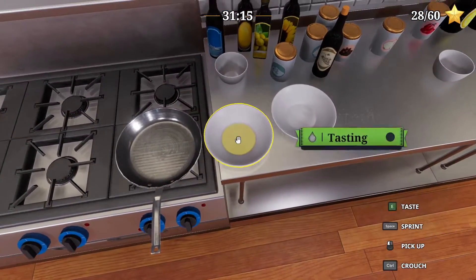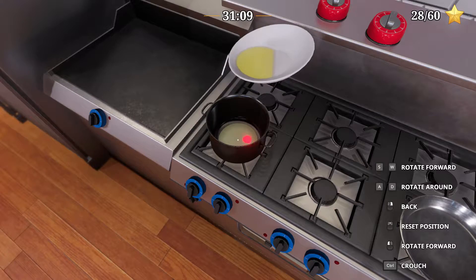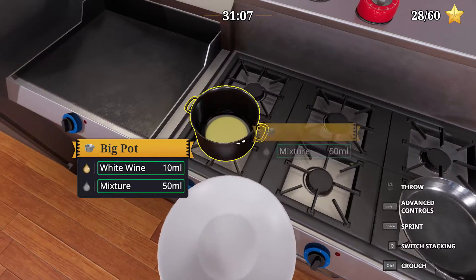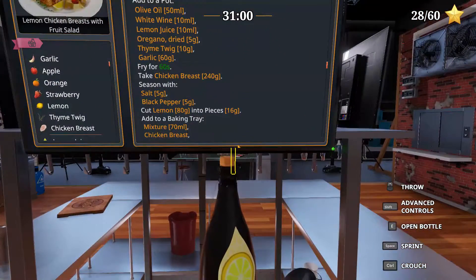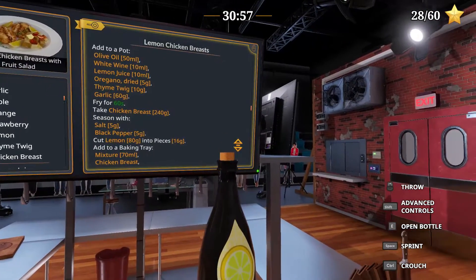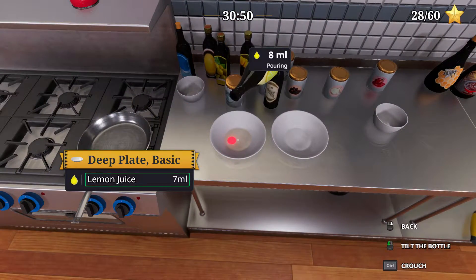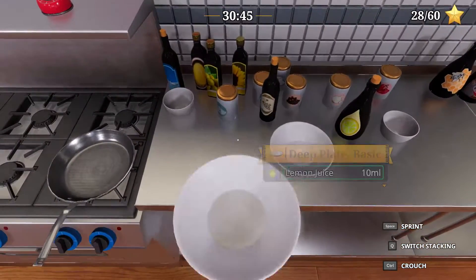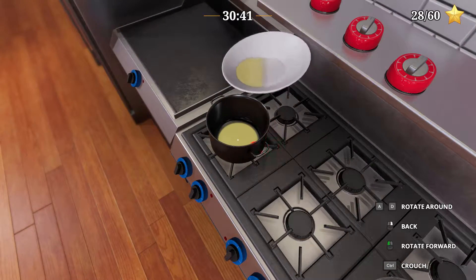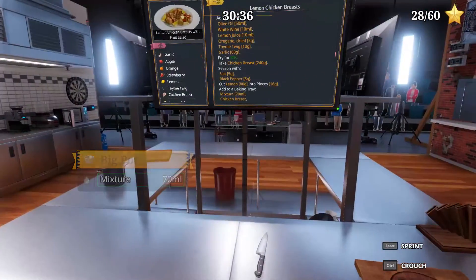Too hasty there. I think we need honey or something. Or lemon juice. Lemon juice, 10 ml. Oregano 5, thyme 10, garlic 60. Then the lemon juice — I forgot — I think it's 10.